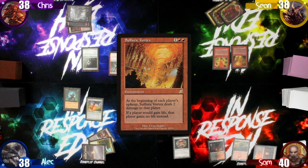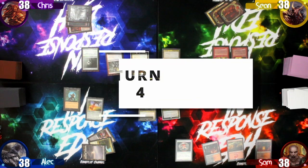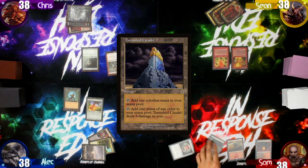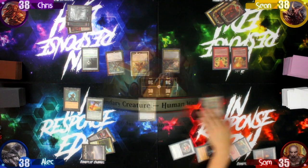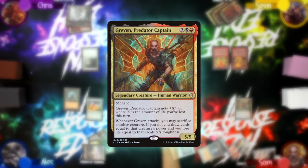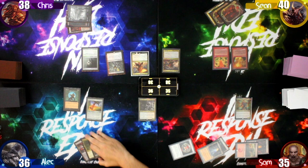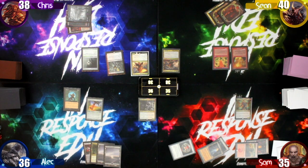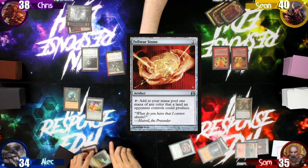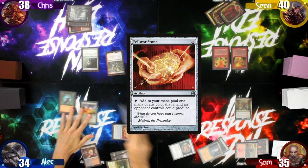Sam plays a Tarnished Citadel as his land drop and remembers to lose life from the Vortex, then taps out to cast his commander Grevin, Predator Captain. Alec starts his turn taking two damage from the Vortex, plays a Swamp, takes two to cast a Fell War Stone, and then takes another two to cast his commander Kroxa, Titan of Death's Hunger.